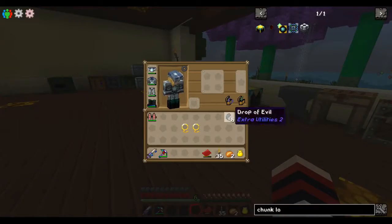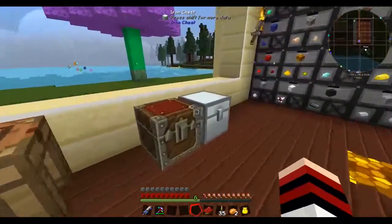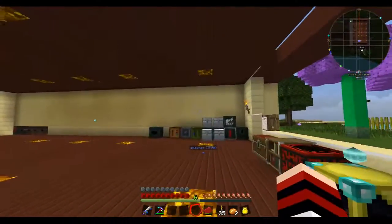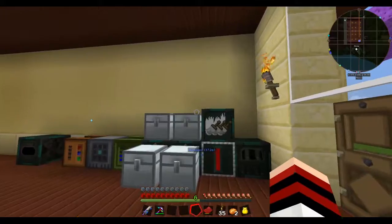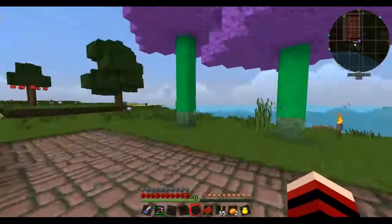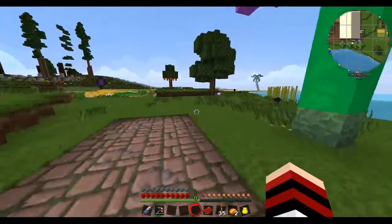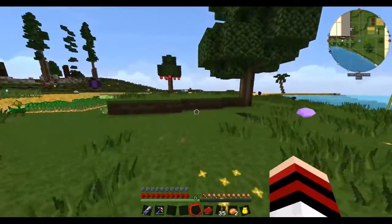It's these that we need — I only need one. The other ones I want to put up because it's what you make cursed earth with for mob grinders and stuff like that, which I'll do eventually as well. I need to craft this with this to make a black one. Let's go see if I can find one down here first.